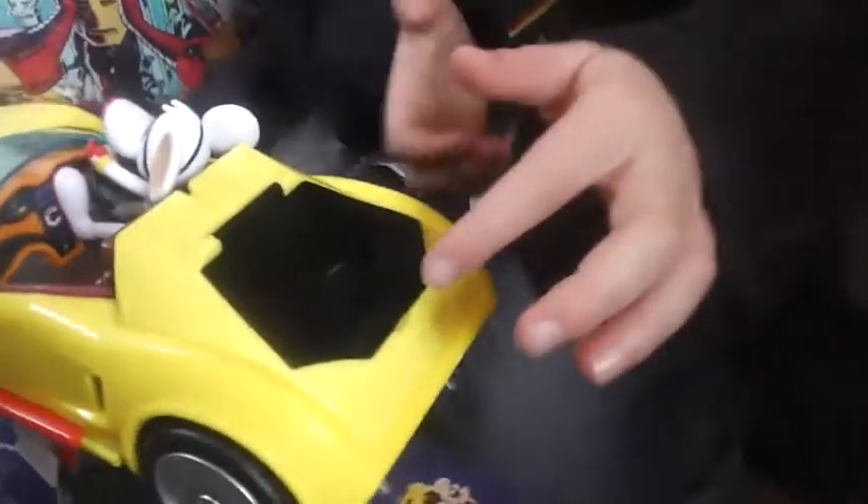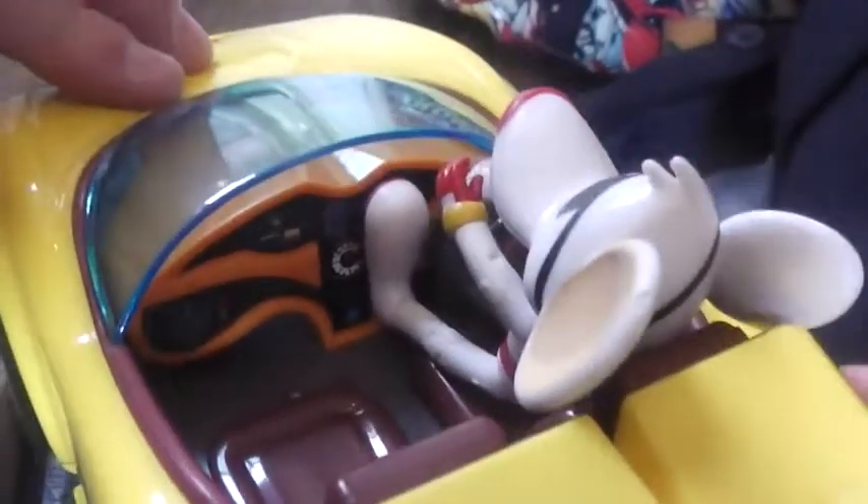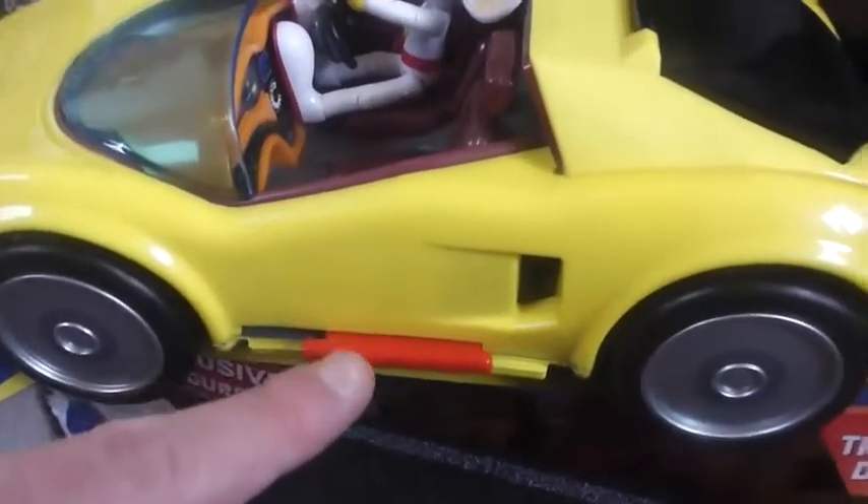And with the actual toy itself, what does this do at the back here, Con? Basically, you lift it up and it's got a computer in it. So there's the computer. And then you've got his dashboard — he's got all these gadgets and things going on. And I've noticed these here, Con. What are they at the side?